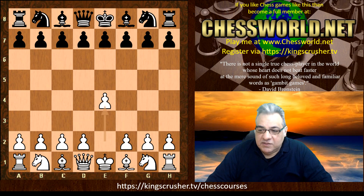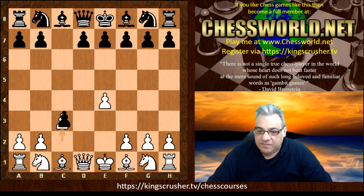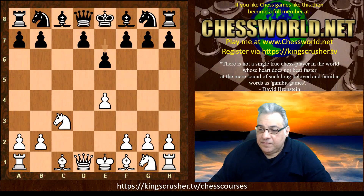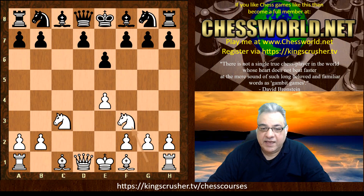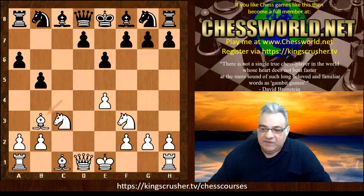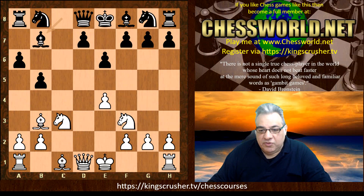I kicked off with e4, he accepted the gambit, and he played e6. Nf3, and he played an accelerated Queen's fianchetto setup. This does have something going for it — it's trying to exploit the bishop with tempo and quickly put pressure on the center.